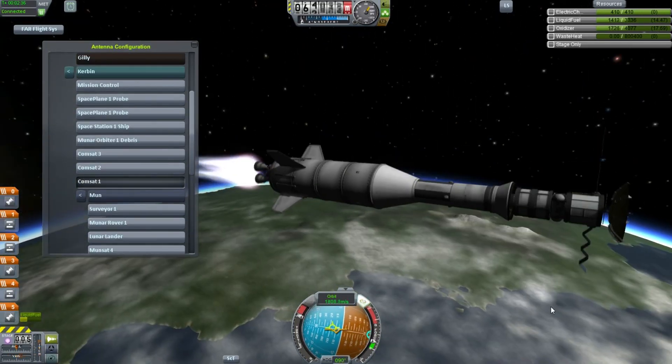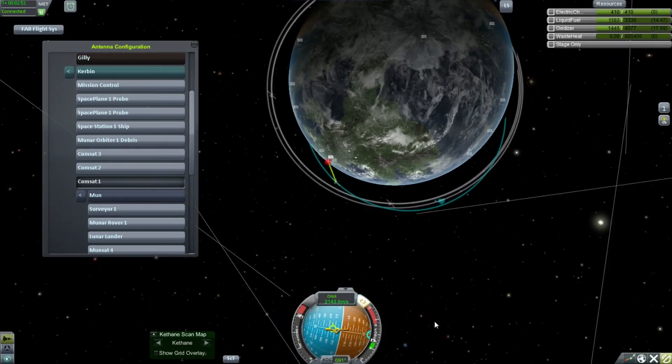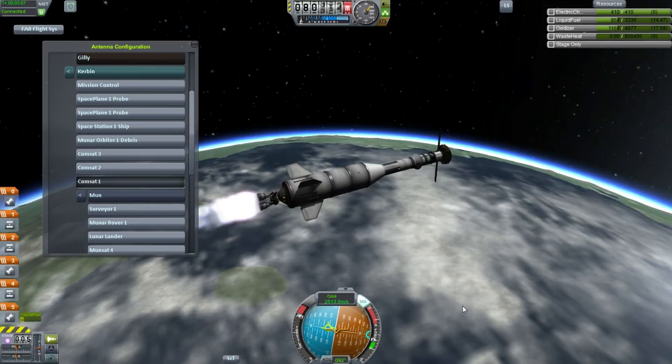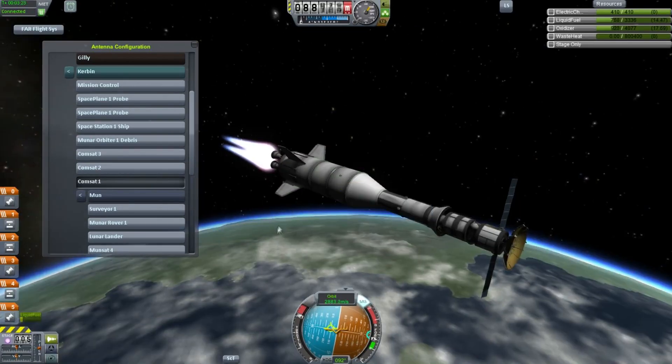The giant radar dish had a nasty habit of making the spacecraft want to rotate. But regardless, we basically put ourselves into a retrograde orbit and try to burn as much fuel as possible in that direction, picking up as much velocity as possible.